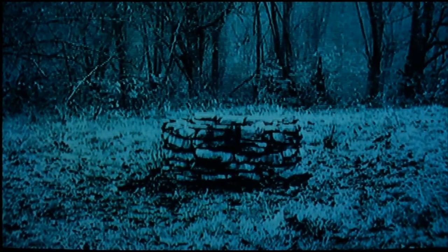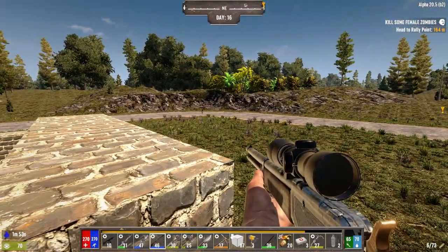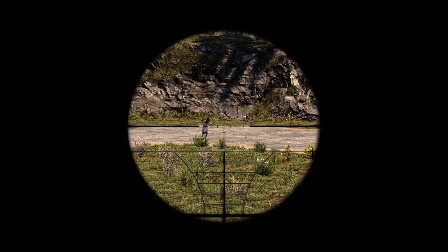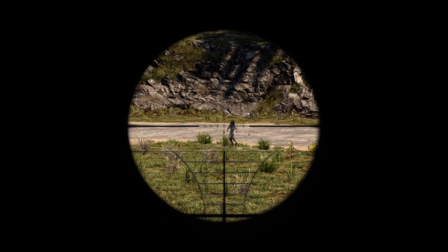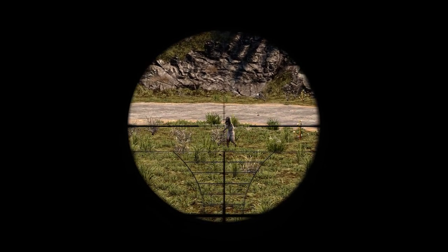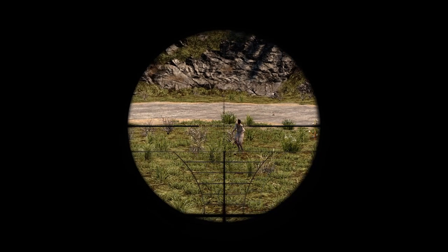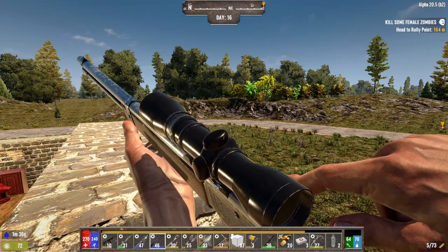Hello survivors. Most of us know that generating map heat in 7 Days to Die can lead to a screamer. Once activity like mining or killing zombies hits 100% heat, a screamer is usually generated and will come snooping around. So it is in your interest to be aware of what is causing screamers to pop around sooner rather than later, especially in Doctor's Falls where screamers can be quite an annoyance.